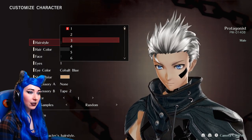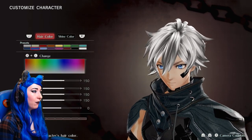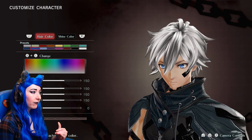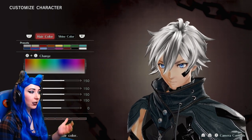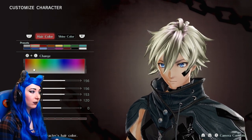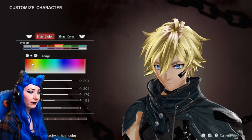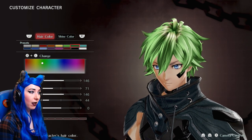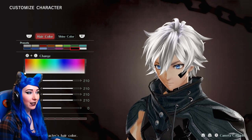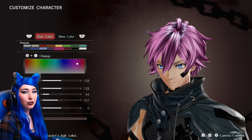I think I like this hairstyle — that's really cool, so I'm going to go with that. Hair colour! So we have the base colour and we also have a shine colour as well. Since I'm wearing blue, I think I'm going to make this character blue, but let's just go through all of the options first to see what they look like. You can really tweak this, which is cool — I like that.